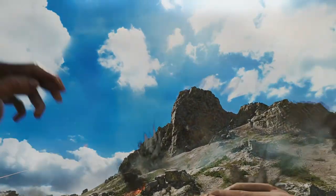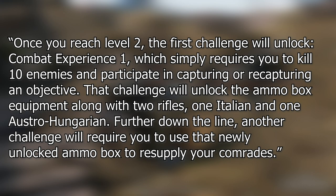They provide an example here that I'll quote directly. Once you reach level 2, the first challenge will unlock Combat Experience 1, which simply requires you to kill 10 enemies and participate in capturing or recapturing an objective. That challenge will unlock the ammo box equipment along with two rifles, one Italian and one Austro-Hungarian.